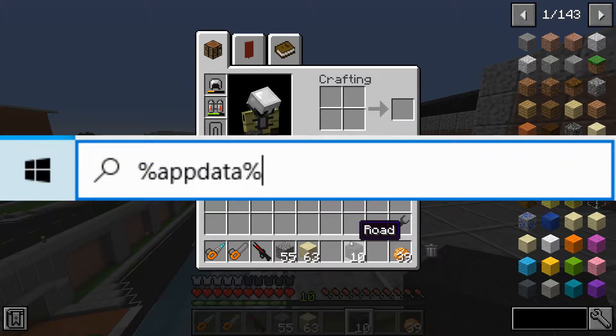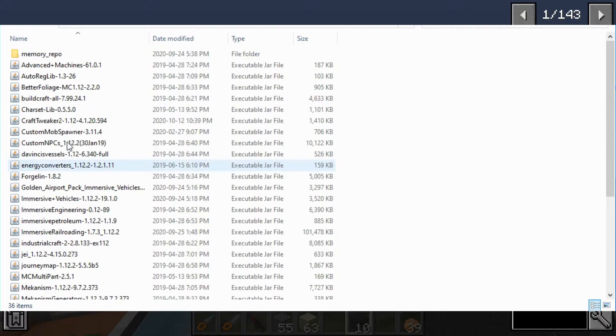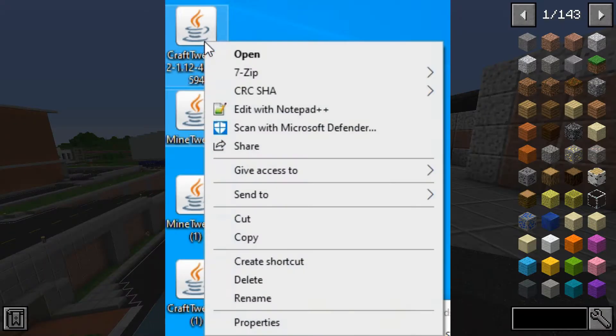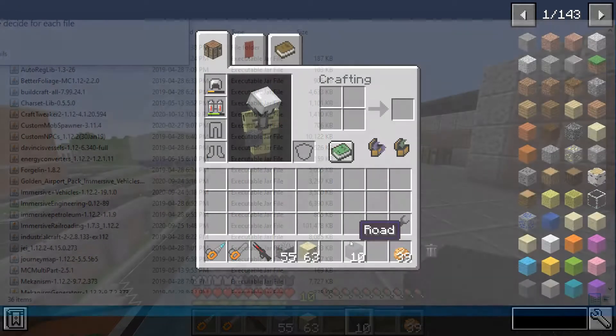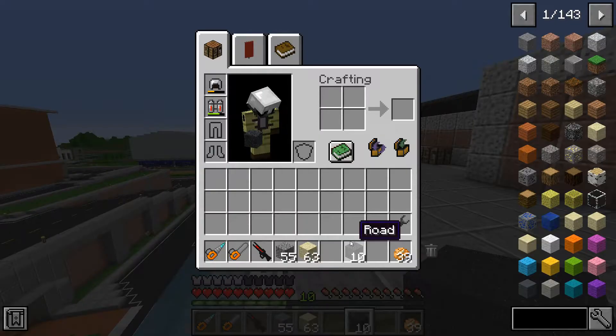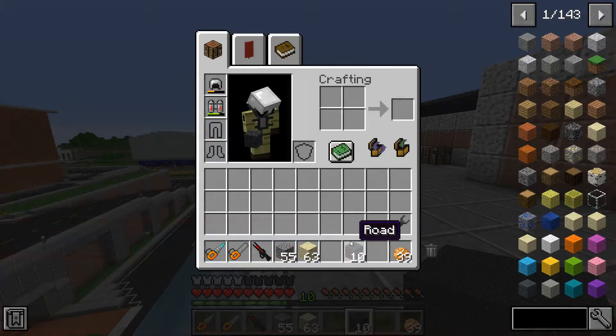Once you've downloaded CraftTweaker, put it into your mods folder. If installing on the client, just put it in the client mods folder. If on a server, put it in both the server and client mods folders. Once you fire it up, you'll see in your %appdata% folder that a CraftTweaker text document appears. I recommend saving and restarting everything the first time so that file is already there on reload.